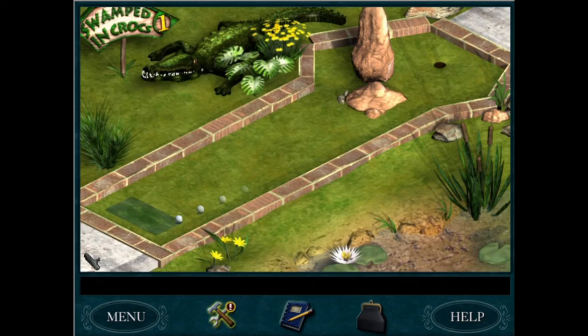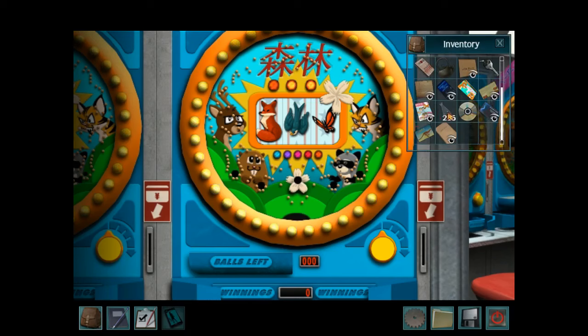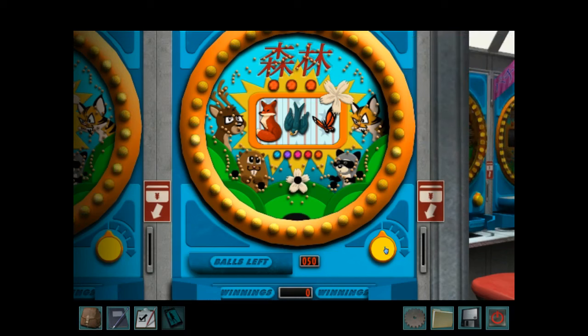Next, Minigolf in Secret of the Old Clock. The Minigolf is useful for finding clues, but the fun factor is really dependent on whether you're on Junior or Senior Detective. Minigolf is fun until you're stuck there for hours trying to win — so neutral it is. Next, Gold Rush in Last Train to Blue Moon Canyon and Pachinko in Shadow at the Water's Edge. Both are useful for winning items that Nancy needs, but both involve the same mechanic: pull a lever to launch little marbles and hope they land in the right place. It doesn't involve much skill or energy, so these are just neutral.